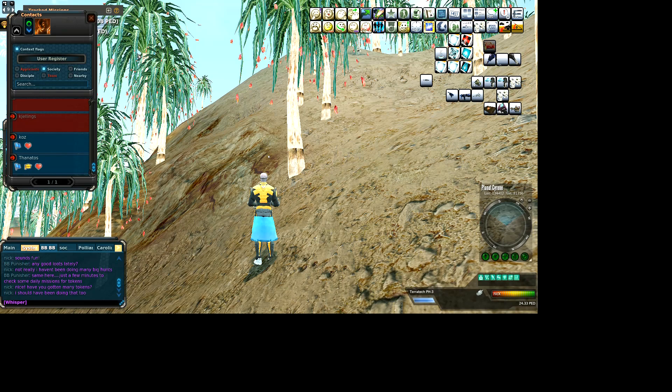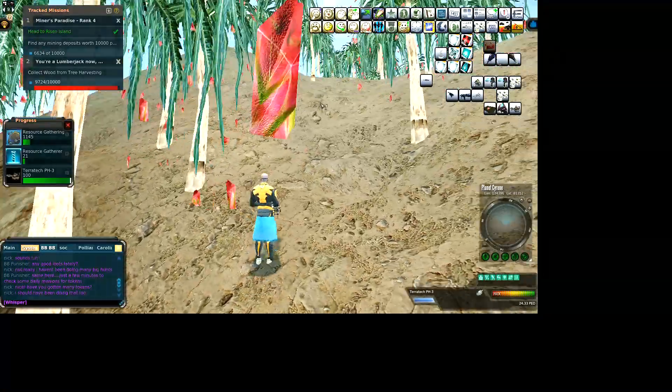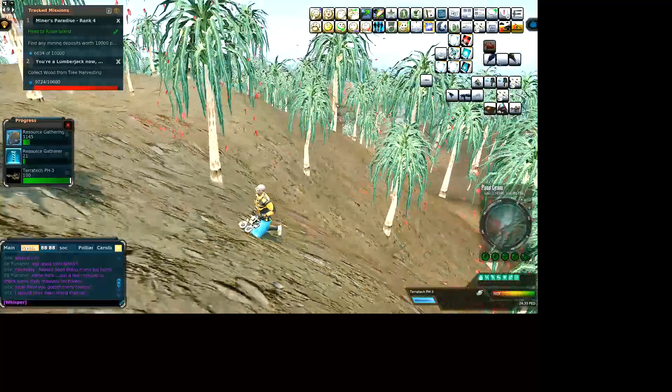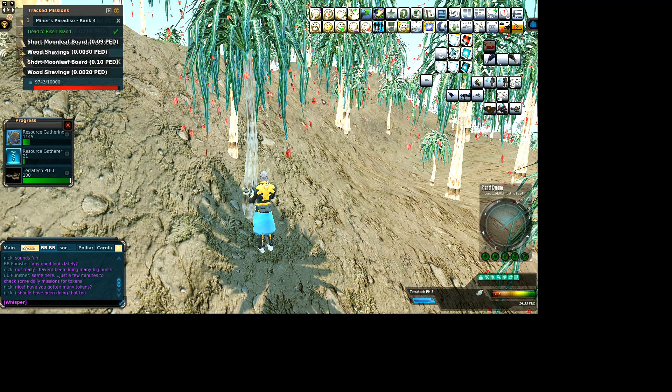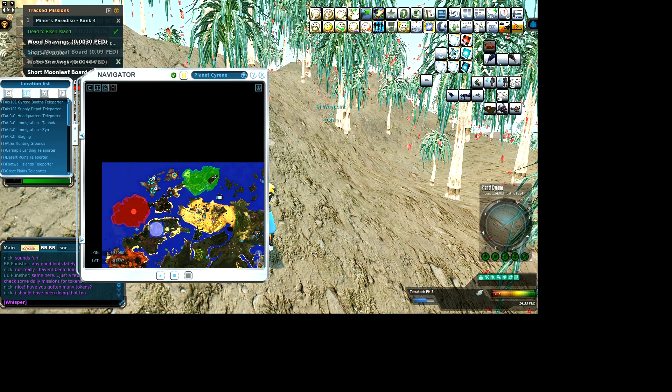All right, welcome back! We are almost done with this tree cutting mission. We've got a little bit more to go, but there is a ton of trees here on Sirene now — it is crazy compared to the first area I was in. There are several more — all these islands up here have trees, to the left of the screen and the top right near the red island here, Nagu Volcano. I'll throw a few waypoints — all these little islands around here are really good for tree cutting.